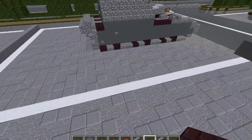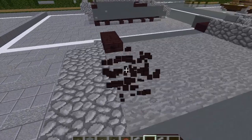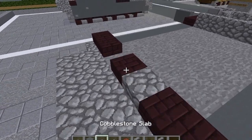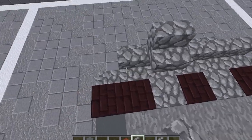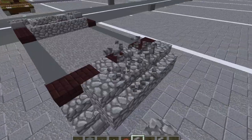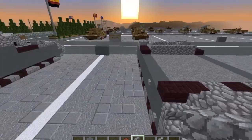Now we're going to jump to the rear of the tank. Take our nether brick and do two here, one in the middle, then two more here. Put a cobblestone slab here and here. Take our cobblestone stairs — do a row of five on top facing the back, then another row of five facing the front. That will finish off the external fuel tank on the rear.